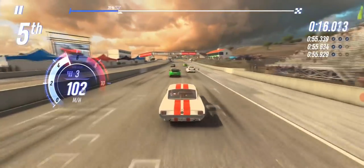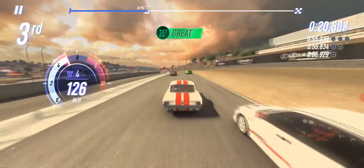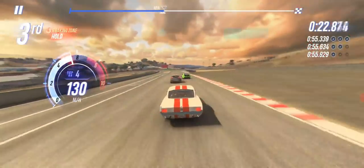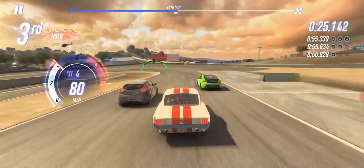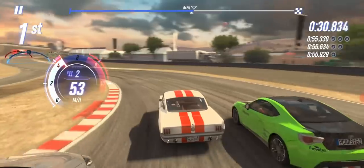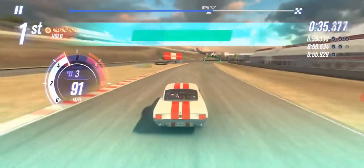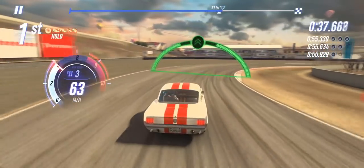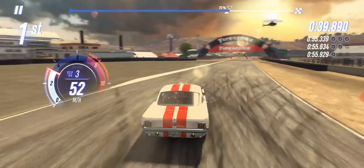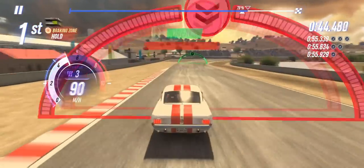But here we go — nice variety of tracks. It's not just nighttime tracks, it's not just street tracks — good variety. And you can see the speed really picking up here. And I'm just driving this old school 209 cubic inches of Ford Mustang power. Imagine if you're actually racing one of those F1 cars on tracks like this — I can imagine the speed gets really intense. And maybe then the tapping gets a little bit more involved.